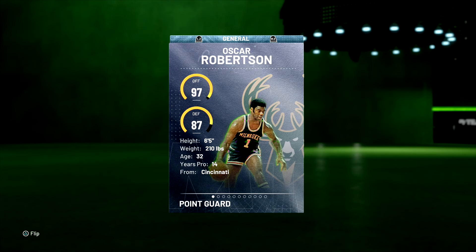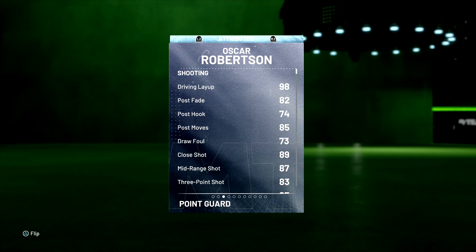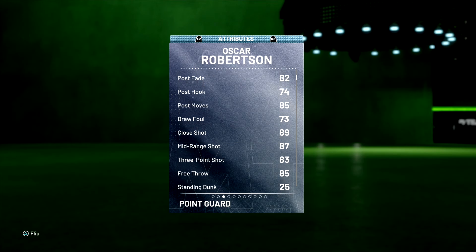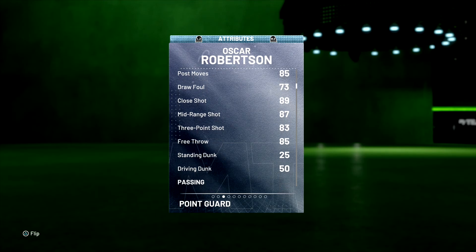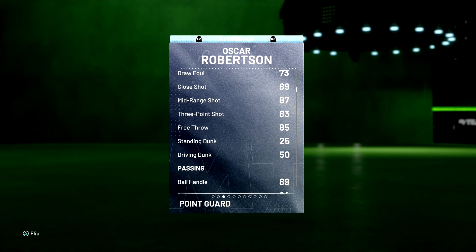97 offense, 87 defense overall, 6'5", 210. So they always make Oscar Robinson with great builds. I mean, he's going to be 6'5", but sometimes a guy plays like he's 6'9". Let's take a look at his stats. 98 driving layup. Post fade, 82. Look at that draw foul at 73. We'll see if that's going to matter. Mid-range at 87. Three-pointer at 83. That's pretty good for Oscar at this point.